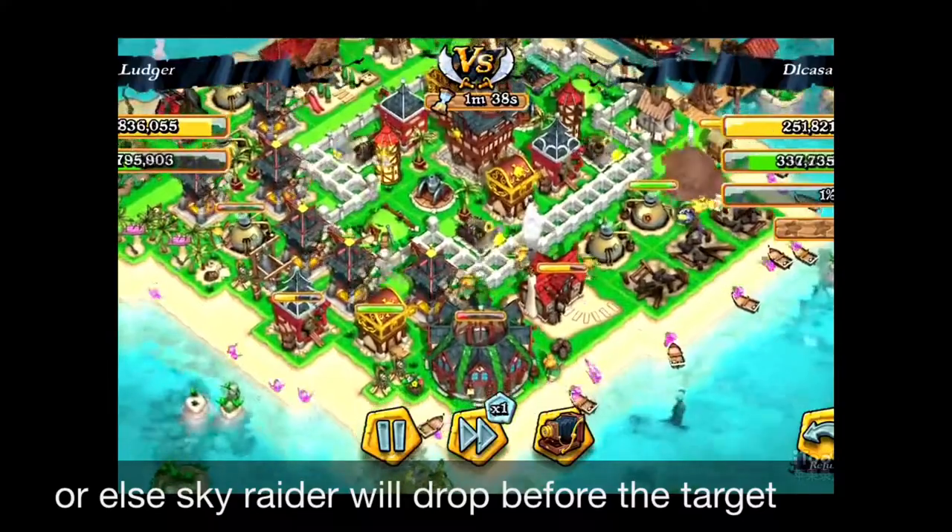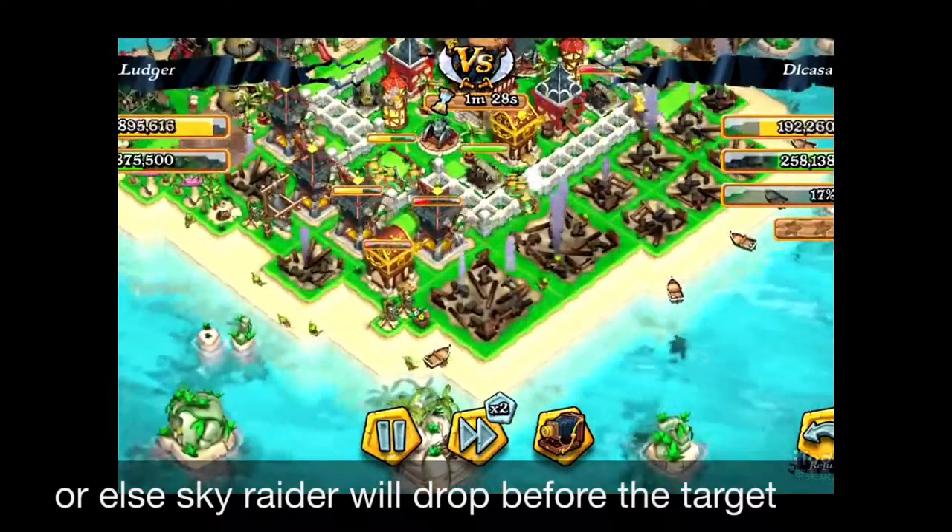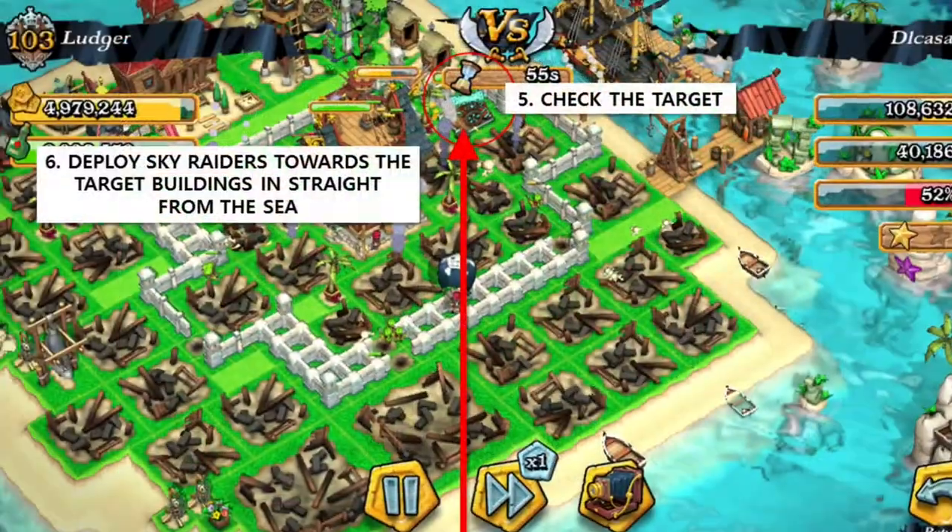First, try to destroy all the barricades of the buildings, because as I showed you before, if it encounters the first building it's going to drop.